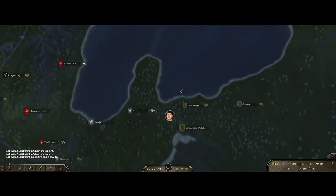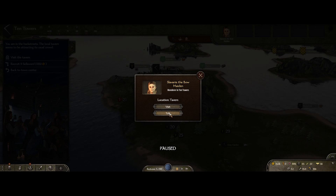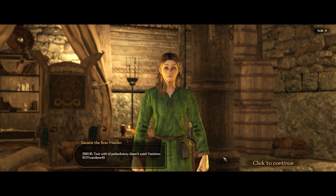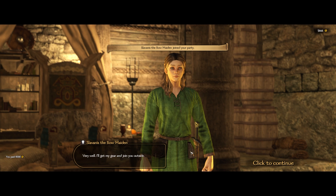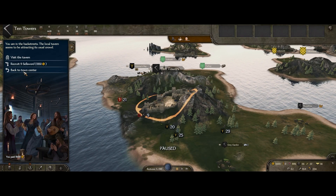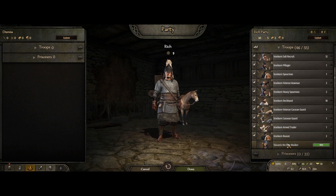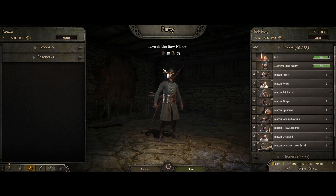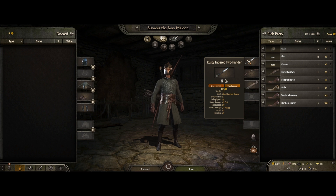Back in the Ten Towers. After selling all of our loot — including some raw materials — we are at 14,000 dinars. We are going to go talk to Slovanis. We're going to spend eight and a half thousand on her. Now when we go into our party, we'll have her in there as well. She's got a rusty tapered two-hander, a rusty woodland U-bow, and rusty bodkin arrows — they are tier three, so better than what we have.